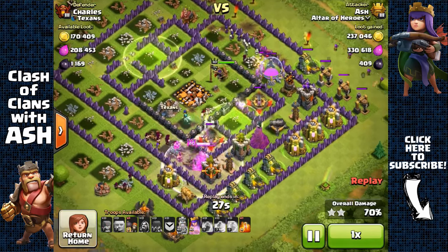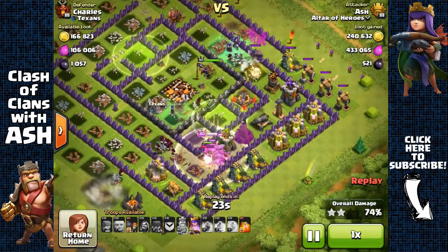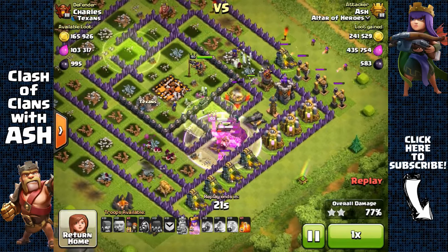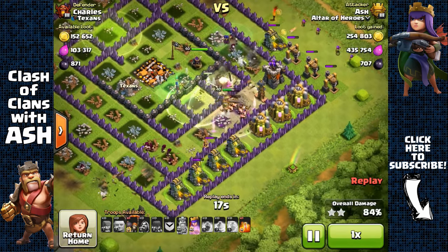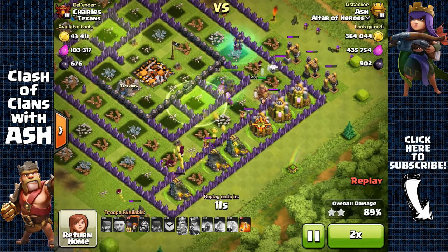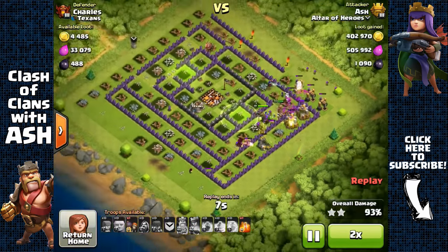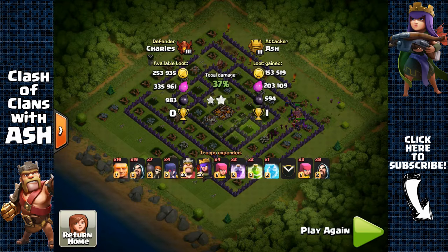My Barbarian King is going through the other sides, which I actually want because I want all the resource in this base. My Archer Queen is going to finish that off, and that's going to be a total of over 1 million plus the loot bonus of 230k each — so around 1.5 million in total resource and over 3,000 Dark Elixir.